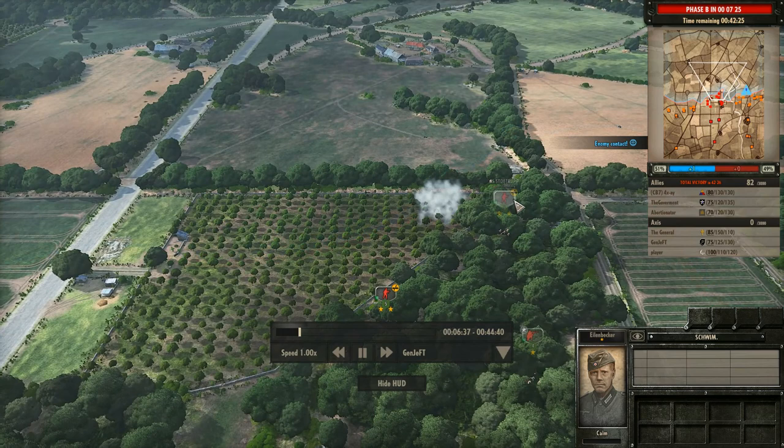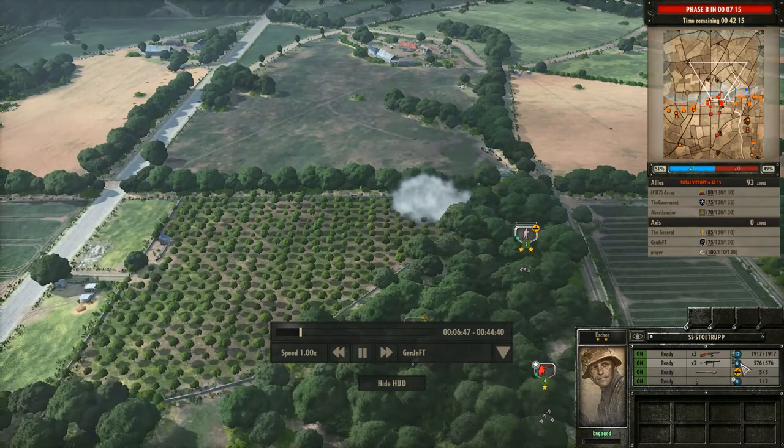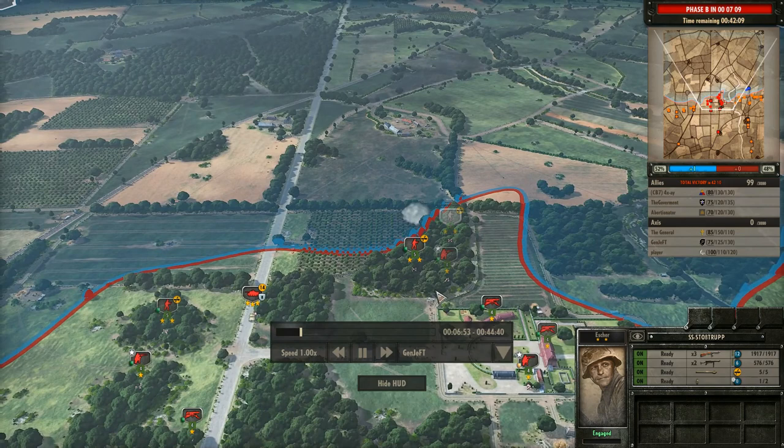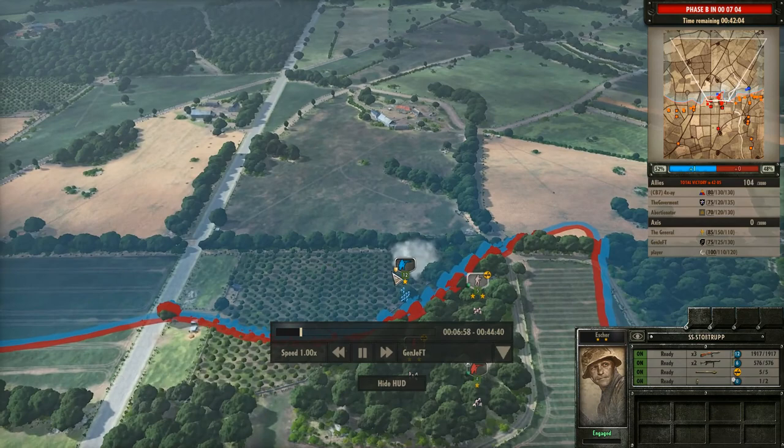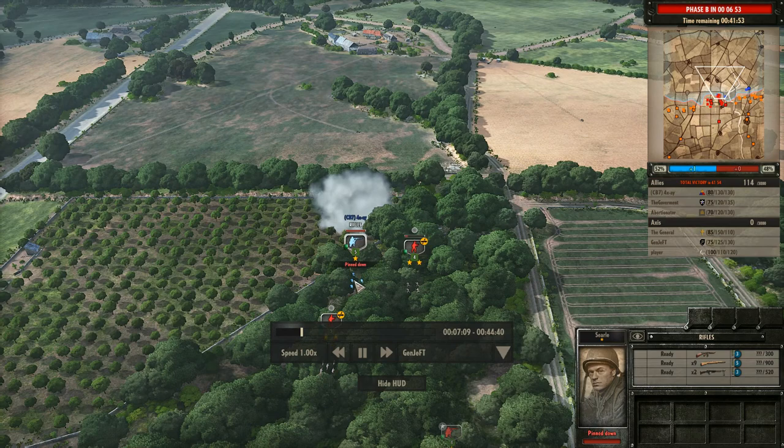I've got an advantage in the trees, not so much in the open ground. Because these guys have two PPSH-41s, three of those, and two MP40s for a close-range firepower of 18. So yeah, they destroy anything up close. These rifles are just not a match at all — watch them get cut up. Absolutely destroyed by these two units.